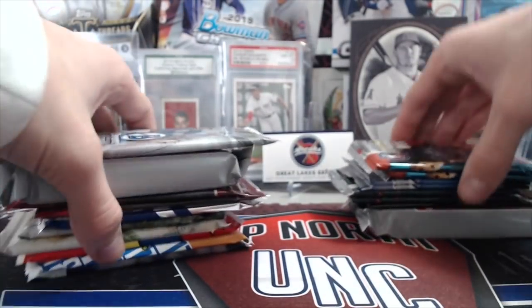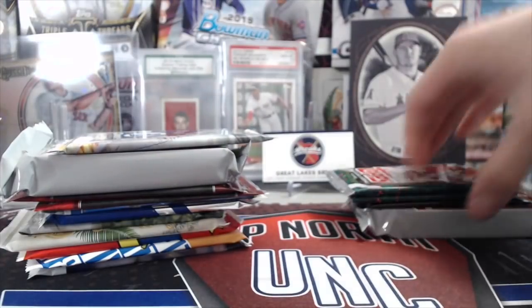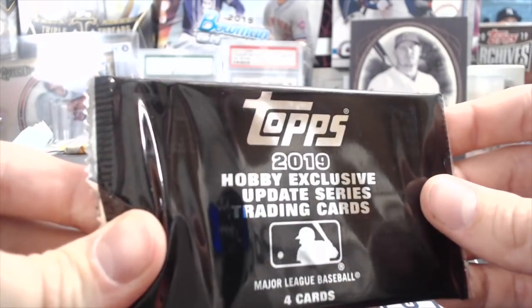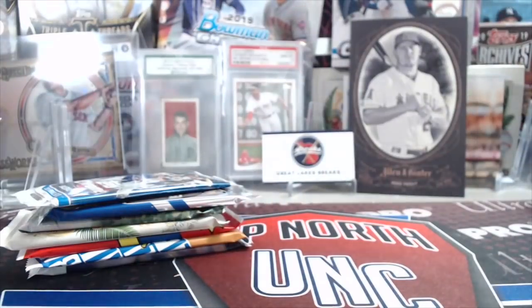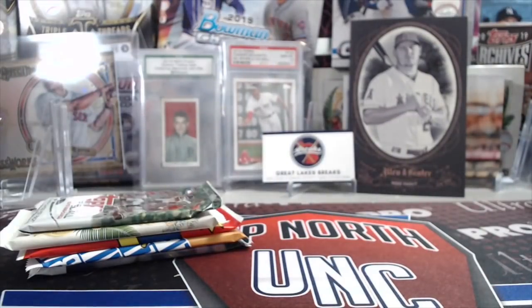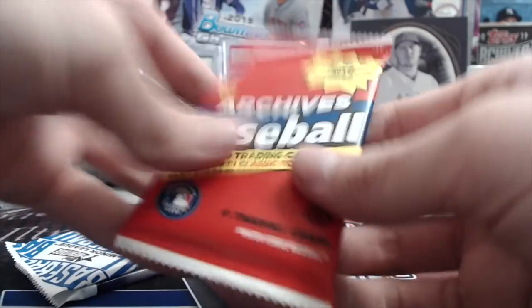We got two 2010 Update packs, two Chrome Hobby, two 2019 Holiday packs, one 2019 Update Series One Silver pack, a 2019 Update jumbo, 2019 Bowman Chrome, 2019 Series Two Jumbo, our last two Goodwin packs from 2018, a 2019 Update Chrome, a 2015 Bowman Asia pack, a 2013 Topps Mini and Allen & Ginter, then a 2019 Archives, 2019 Heritage Minor League, and a 2019 Stadium Club.